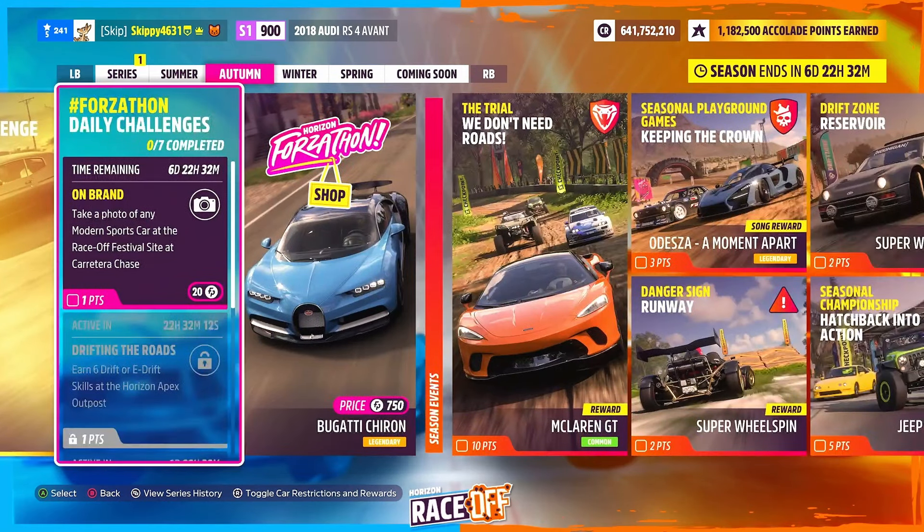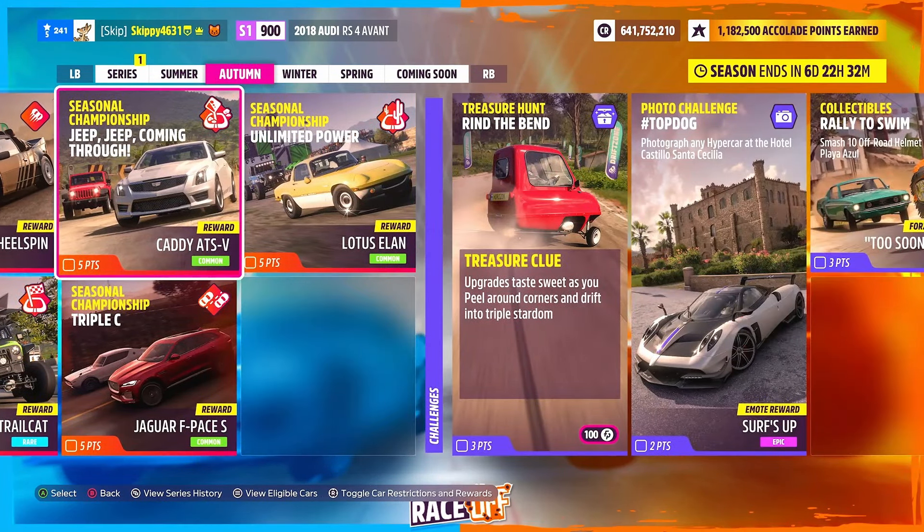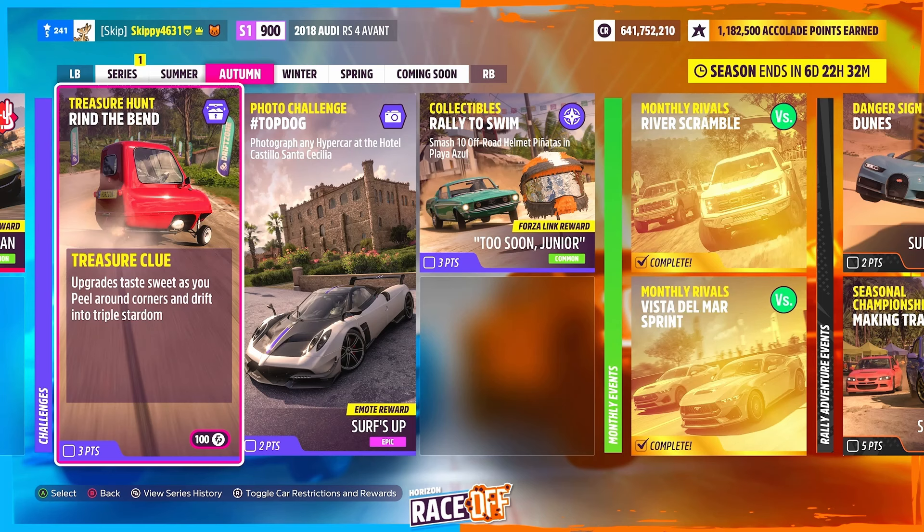Hello and welcome back to the Autumn Storm season for series 32, where we're going to jump in and take on this week's treasure hunt: Round the Bend. Upon completion we'll be grabbing 100 foursome points and 3 points towards our festival playlist. The clue this week: upgrades taste sweet as you peel around corners and drift into triple stardom.